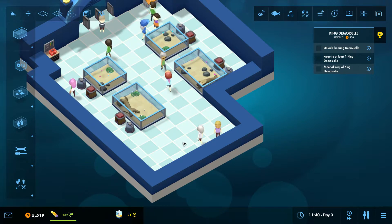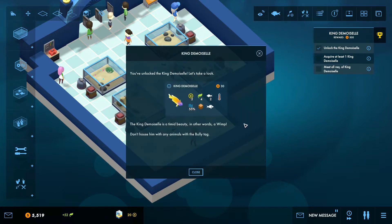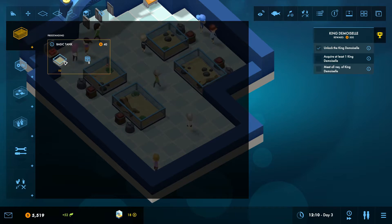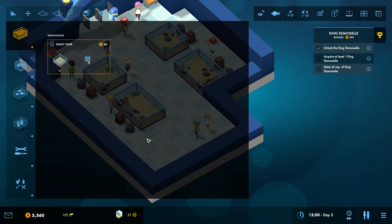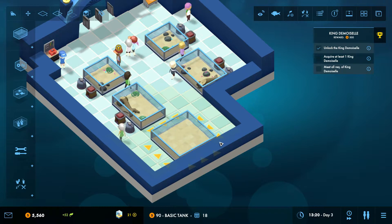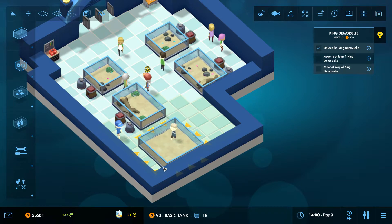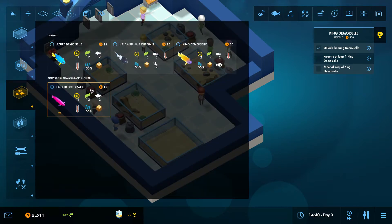We're almost done researching the fish. New animals unlocked! The King Demoiselle is a timid beauty — in other words a wimp — which this little icon indicates. It cannot be housed with a bully. We need to acquire at least one, and it needs two spaces. We could have another large tank or even a super big tank. Let's have a super large tank and we will put a few in here.